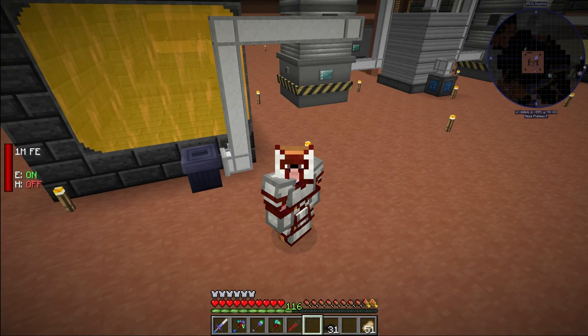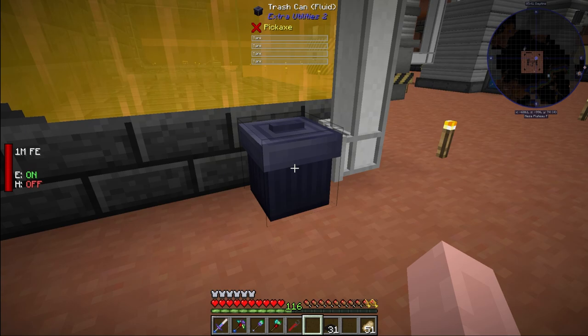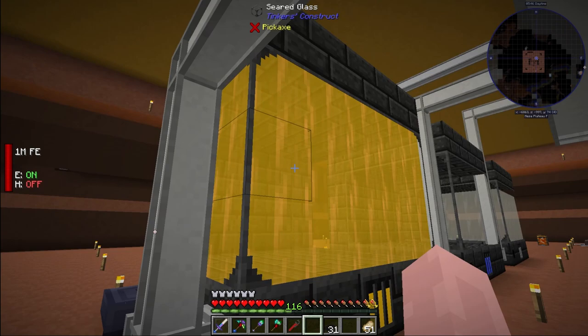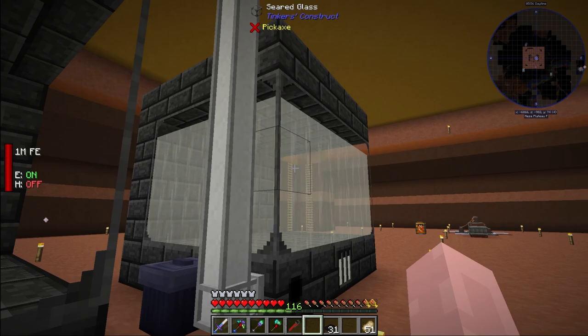Hey everybody, Kelly Engineering here, welcome to episode 11 of stage learning. In between episodes I made a couple of quality of life items, like this fluid trash can. It voids any fluid that goes into it. Right now I have the heavy oil because this tinker tank is completely full, so it's voiding all of the heavy oil I make. Eventually once LPG gets full it's going to do the same thing.